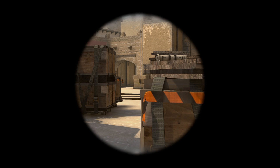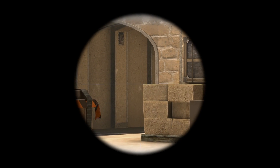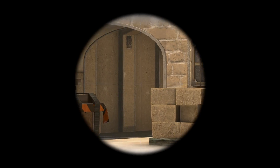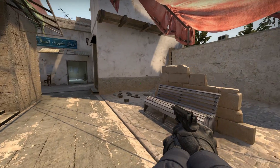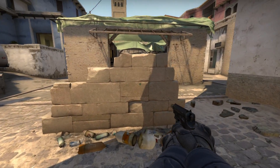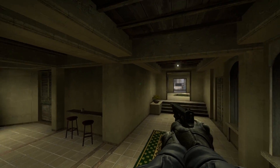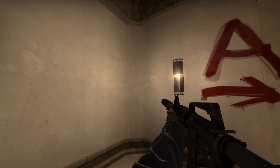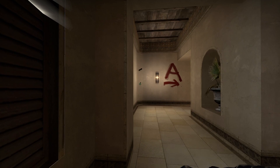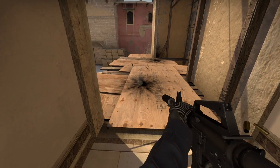The ramp going into A is a lot clearer for CTs peeking there, so you can see player models once again a lot clearer. The area of the bitch spot in Market is a lot clearer as well, and the textures on Bench were updated. All of Upper Apps were cleaned up a lot in this update, and one of my favorite changes for the map in terms of strategy is the banked wall in Palace, where you're going to be able to throw flashes or nades in and out a lot more easily because of the angle.